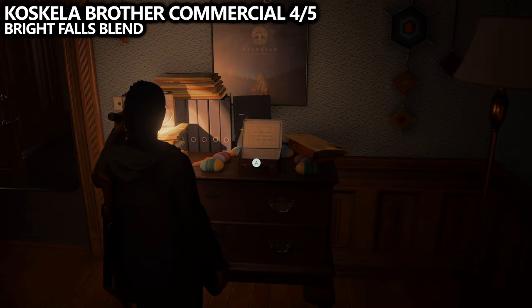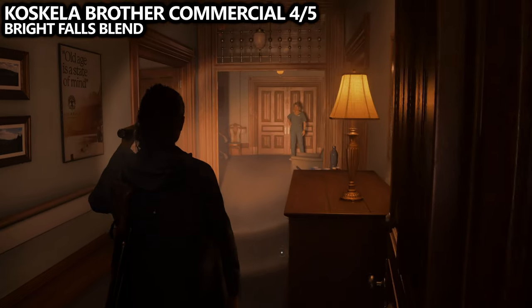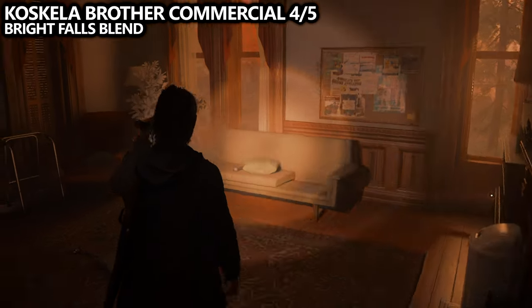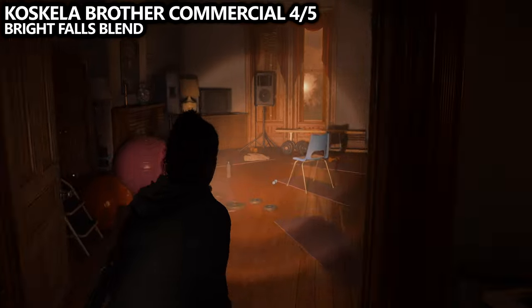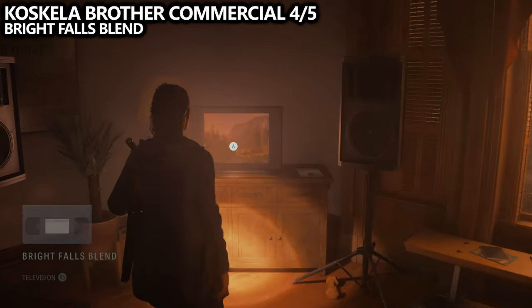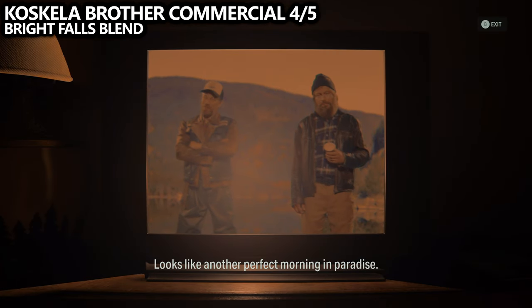Another thing you can grab while you're here is a brother commercial. Head down the hall, then enter the living room to the left-hand side. Make a little loop, then go across the hall into the recreation room. This should allow you to unlock the Bright Falls Blend commercial — our fourth out of five available in Bright Falls.